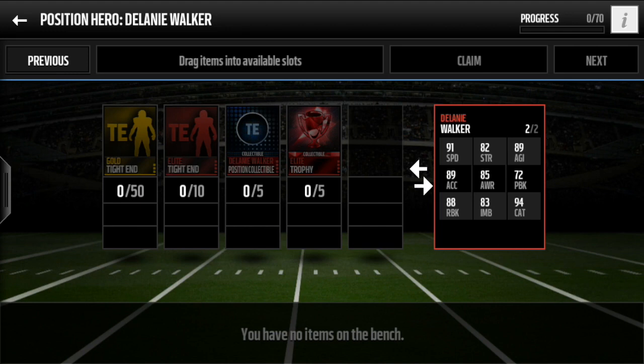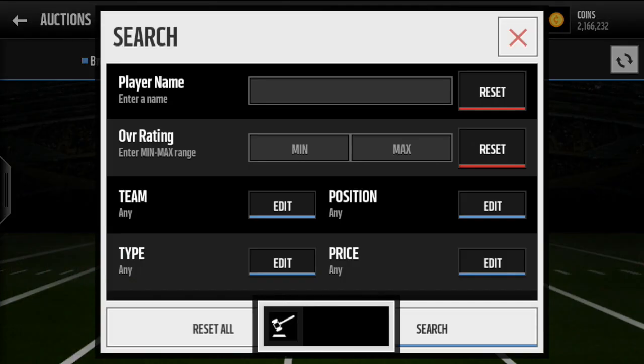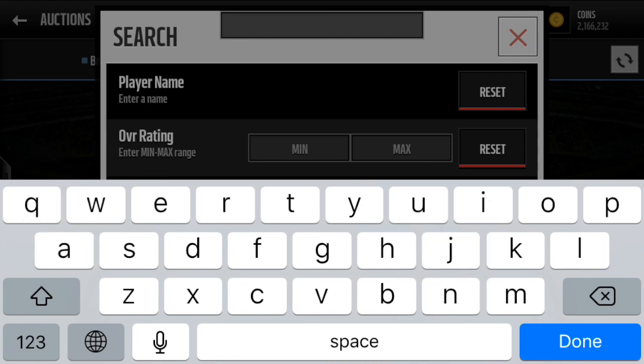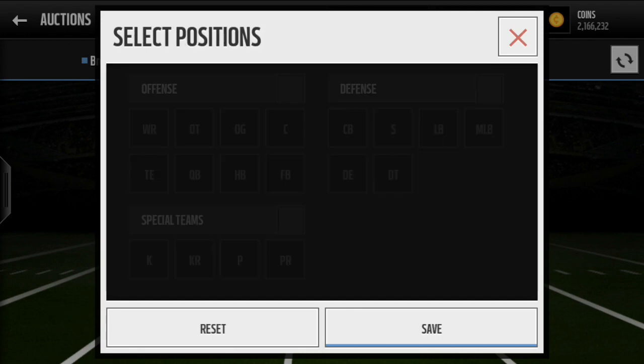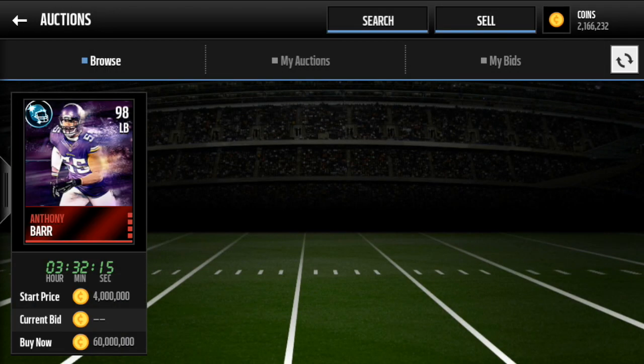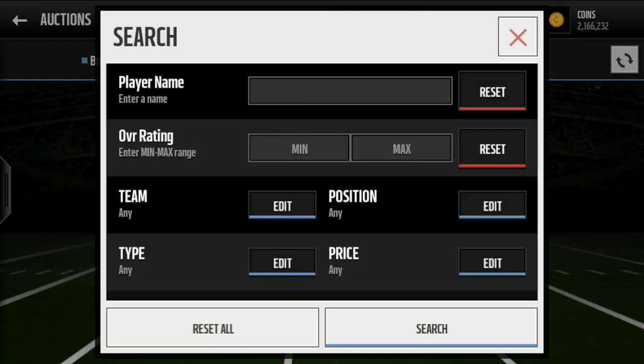He's a pretty fast tight end as well, so if you don't have Gronk, try to pick up Delaney Walker. Let's take a look to see if these players are actually out yet. Searching Barr, 98 overall linebacker — there's one out on the auction house going for 60 million coins. So that's a very good price if anyone has 60 million coins. Yeah, don't do that — that's actually ridiculous.